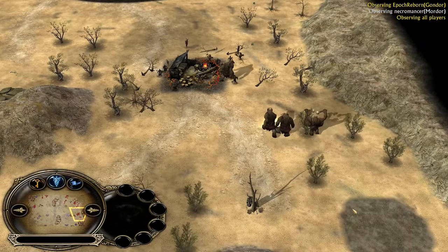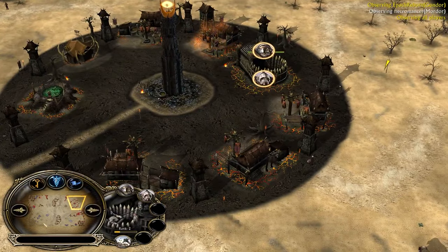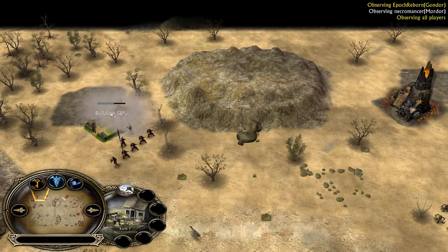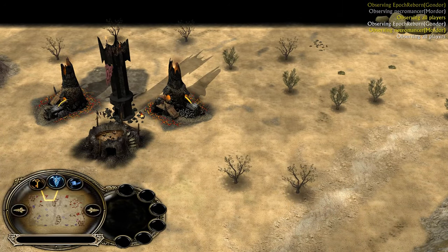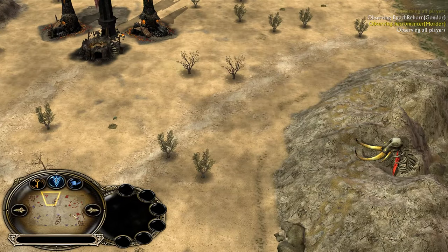So your trolls, every single one of them, are going to become raid bosses. Orcs are everywhere — constantly pressuring, gaining power points passively without costing anything. That's why the Gondor plan has to find a way to destroy his outpost to cut the orc production — very important.